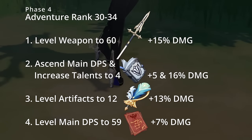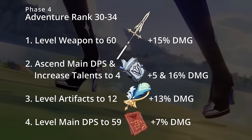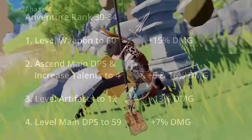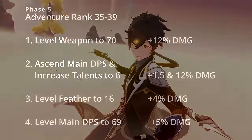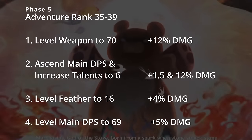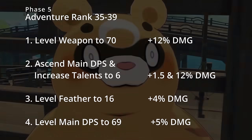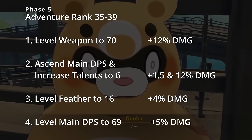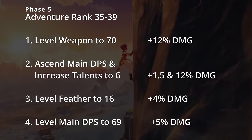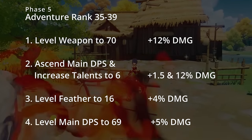Finally, you'll want to get your main DPS character up to level 59. Once you've done this, it's a good idea to start saving your resources and not leveling up other characters unless you have plenty, because this next round is the wall that a lot of people hit. This next phase is world level 4, encompassing adventure ranks 35 through 39. Things start to get a little bit tougher here and require a lot more resources than before. Suddenly you might find that you're running low on mora, enhancement ore, artifacts, all sorts of things. But if you've been following the guide to this point, you should be sitting pretty nicely.